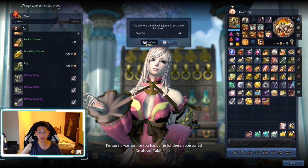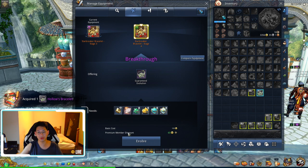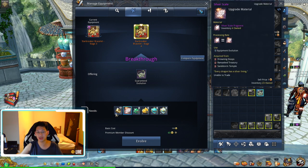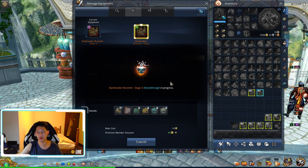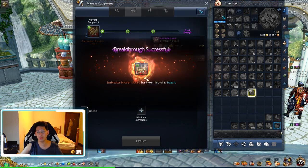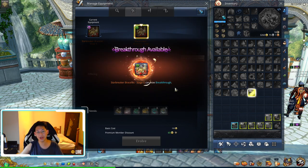Talk to the merchant and buy the Hollows bracelet — it costs 10 Naru silver. Now we can do our breakthrough. It does cost three silver scales, one PTS, and a bunch of other materials as well as the Hollows bracelet. Let's break through — done. Now let's continue to upgrade.